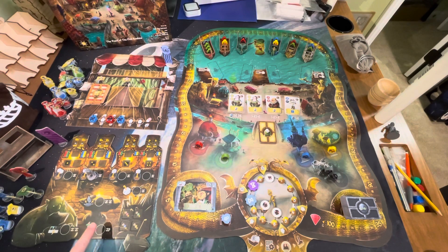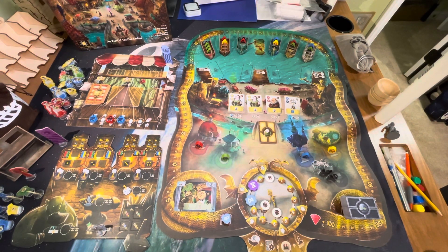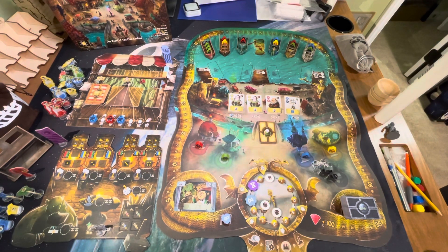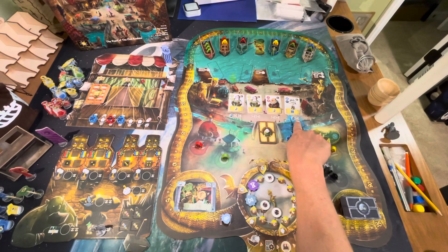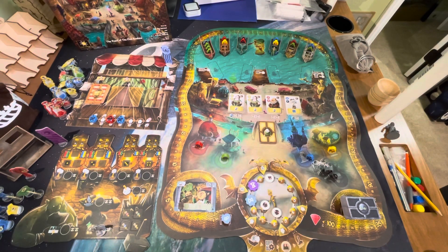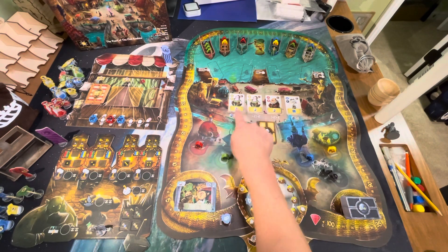Now let's talk about the two actions on every merchant's board: gain townsfolk and activate townsfolk. For gain townsfolk, you come to the center of the board and choose which townsfolk you want to hire. They each have a cost — the two in the middle each cost two time, while others cost one time plus a corruption card.